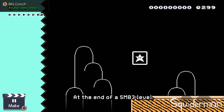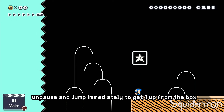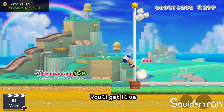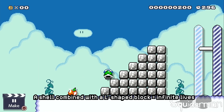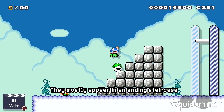At the end of a Super Mario Bros. 3 level, pause when the mushroom appears, then unpause and jump immediately to get a 1-up from the box. If there are 5 enemies or items on the screen at the end, you will get 1 life; 6 for 2 lives and 7 for 3. A shell combined with an L-shaped block can make infinite lives — they mostly appear on an ending staircase.